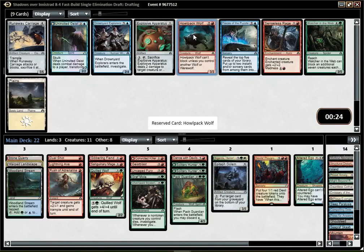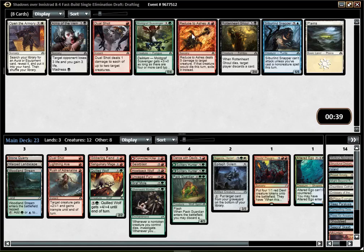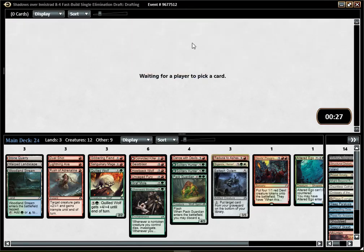Wolf looks fine — I do have some other wolves and werewolves. I'd rather have a 2-drop, but it's not bad. I might need the Scavenger as an early creature, but it's never gonna be enabled. I think I'm just gonna pick Reduce to Ashes, which is not so exciting but fine. So we are green-red splashing for blue and white. I do have a Landscape and 2 dual lands, but it seems a bit light regarding my splash.